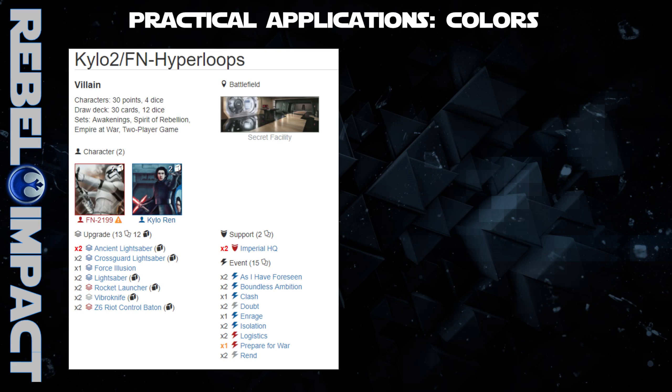After finishing the script for this video, I decided it wasn't quite done. I wanted to include some practical applications for all this mulligan stuff. Knowing the mulligan odds is already rather practical in itself, but I wanted to peek at the meta for a moment and provide advanced players with a bit more information. The decks I'm going to be discussing in the next two sections are Kylo FN and Thrawn Unkar, as these seem to be prevalent in the current meta. This section will deal with how to enhance your odds of calling the correct color for Kylo's ability.